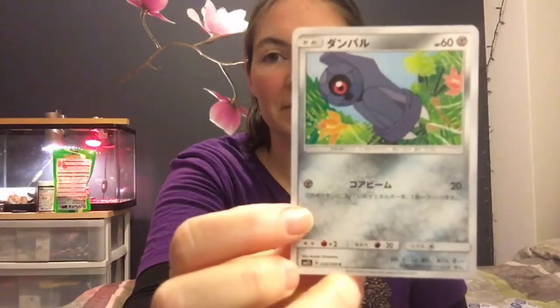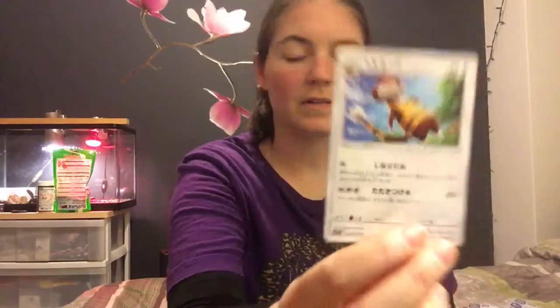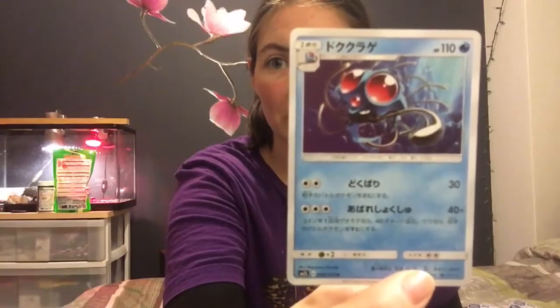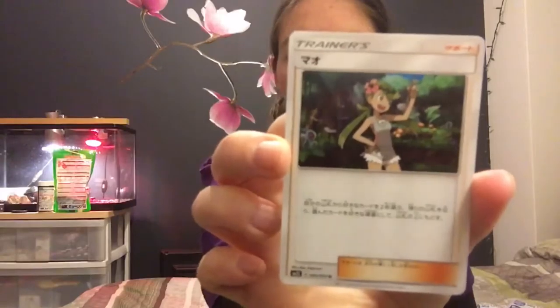I'm just going to hold these up one by one. Card number one. Card number two. Card three — that's rather cute. Card four — this is the rare Tentacruel. And card five — I got a trainer's card. Hmm. Since it's Tentacruel... actually, that's not a rare, that's an uncommon. There is not a rare card in here. Two uncommons. Anyway, it's okay. Let's go to pack number two.